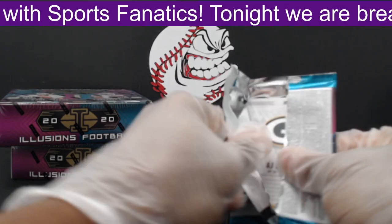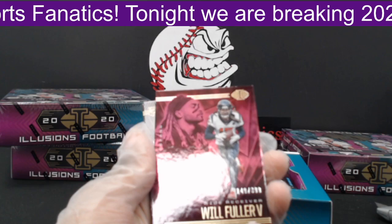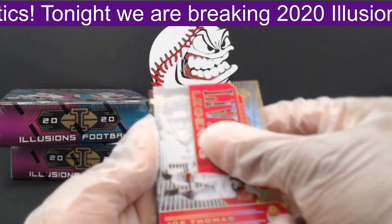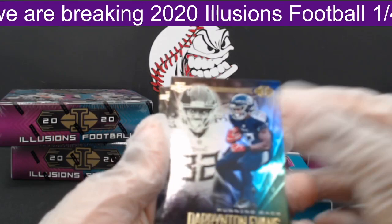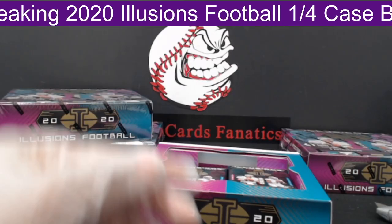Third pack. First, we have an Ezekiel Elliott out to the Cowboys. Next, a Will Fuller numbered 149 of 399, out to the Texans. Then a Joe Thomas Living Legends insert, nice looking card, out to the Browns. Next, Darrington Evans out to the Titans, and lastly, AJ Dillon out to the Packers.